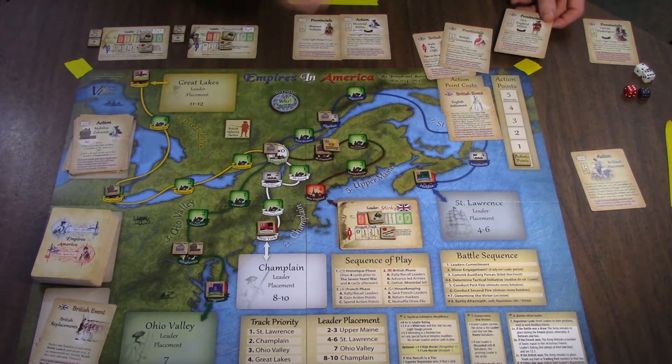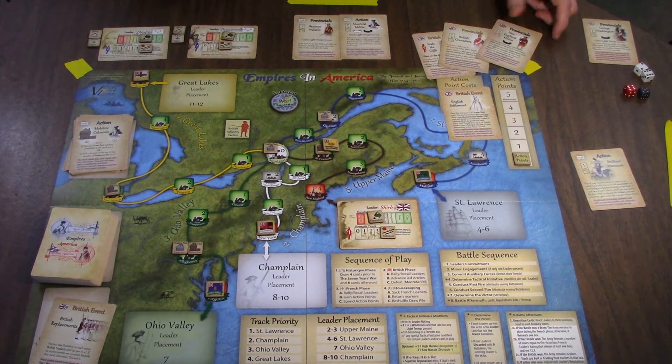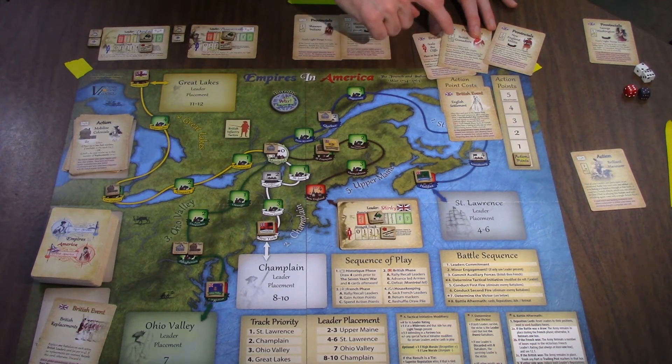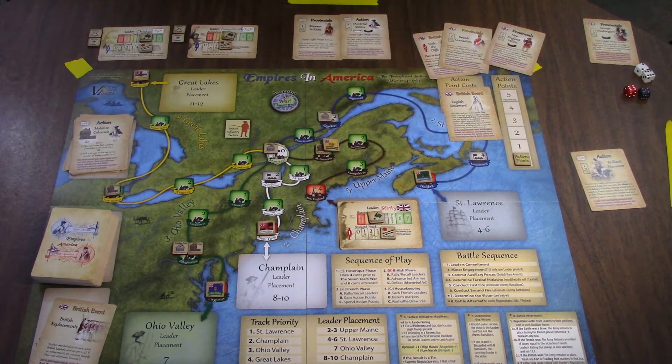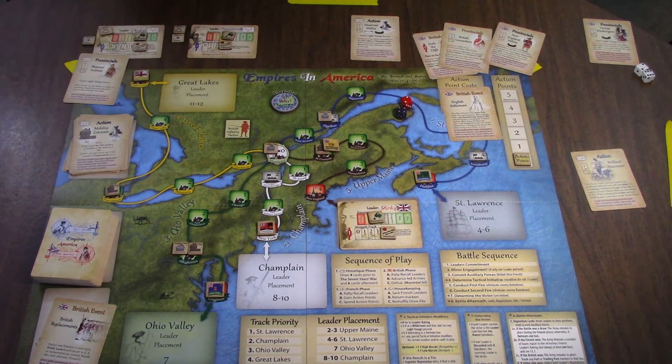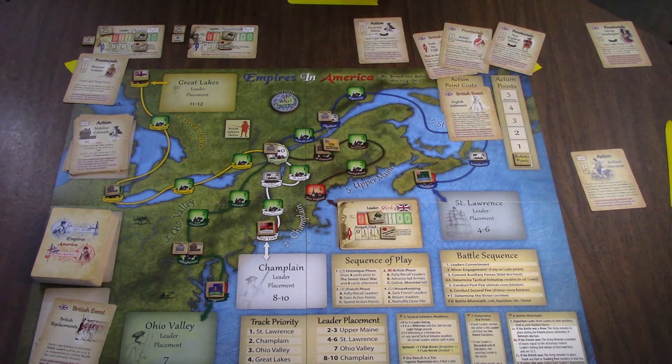He's got a New England militia with him, which gives him two additional dice — plus four total. Whereas I'm just going to have to defend with Disco — plus three for the fort. This is going to hurt a lot. I'm blue, I won the initiative. I need to declare who's coming — I will be bringing the Shawnee Indians. So I get tactical initiative and five dice. I could really use some luck here.